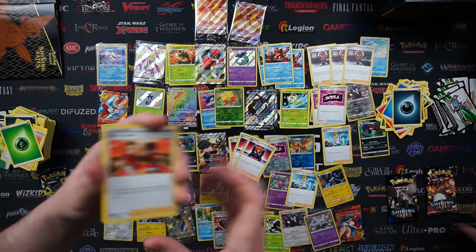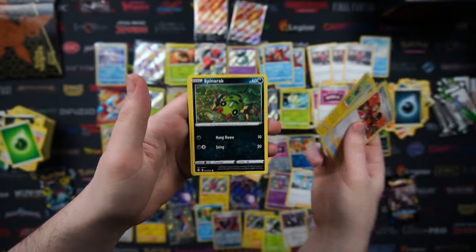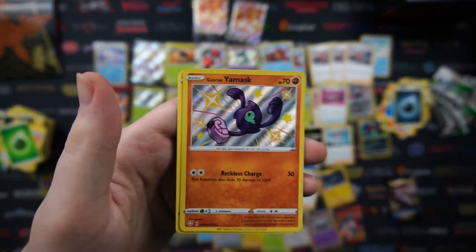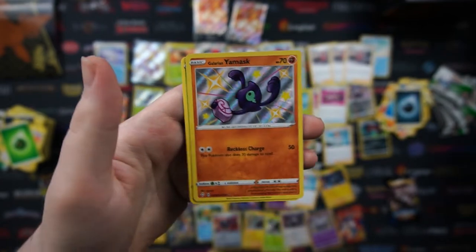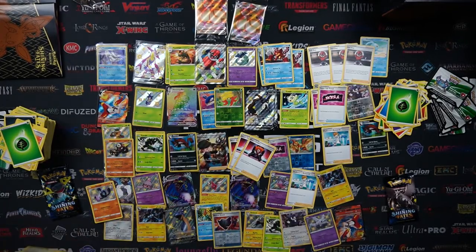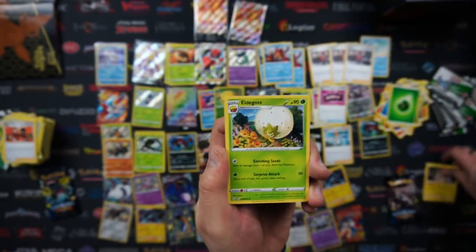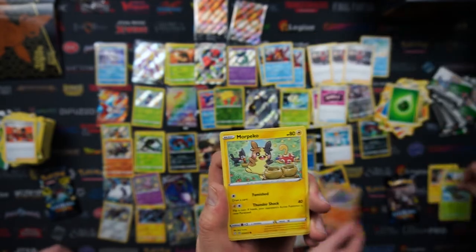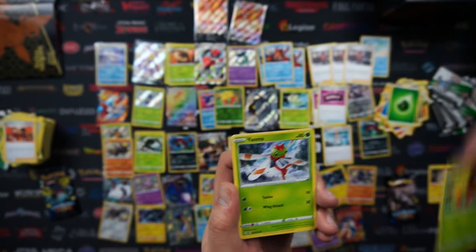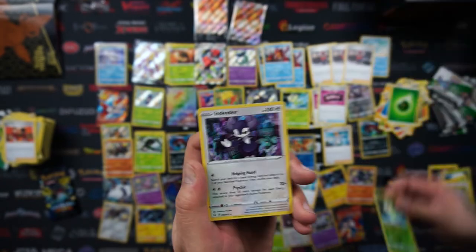We're down to two packs — that is literally it. I've got a Gym Trainer, Floatzel, Team Yell Towel, Horsea, Grookey, Morpeko, Spinarak, I am making a deck around that towel, Buizel, and a shiny Galarian Yamask — we've seen a lot more shinies than I feel like we saw in Hidden Fates. And then Zerud on the rare. We've got Rotom, Eldegoss, Tropius, Morpeko, Eevee, Gossifleur, Yanma, Snom, a reverse Celebi, and the rare was an Indeedy holo.